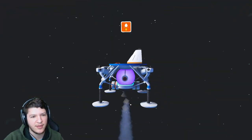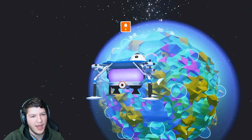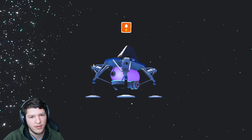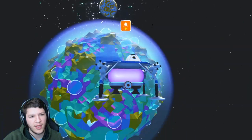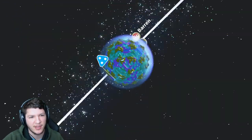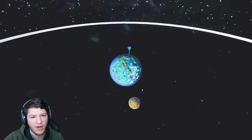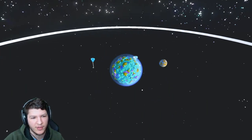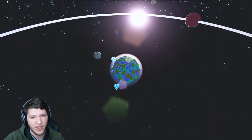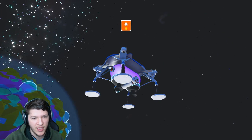We are in space! We could land back on our planet, which is what we're going to end up doing. Or if we wanted we could go even further into space. Now you could choose another planet that's within our orbit. There's us right there, there's our home, and there are other planets we could go to. Right now we're not going to explore other planets, so we are going to stay on our home base.